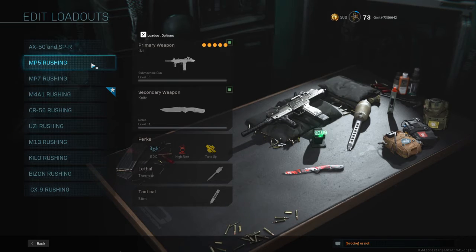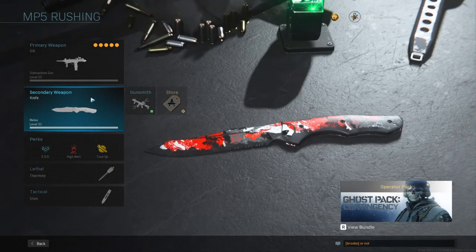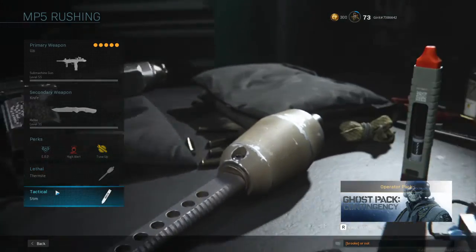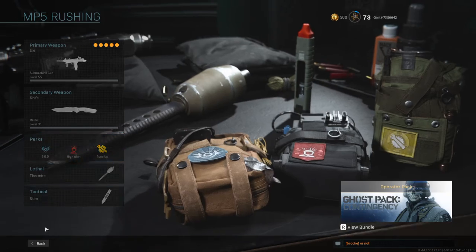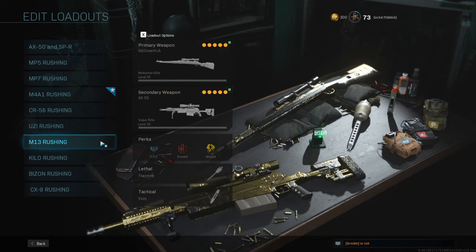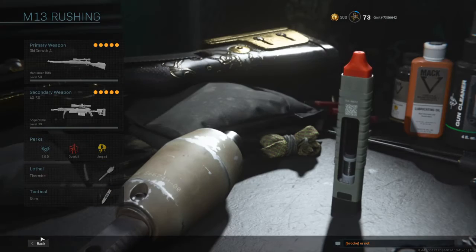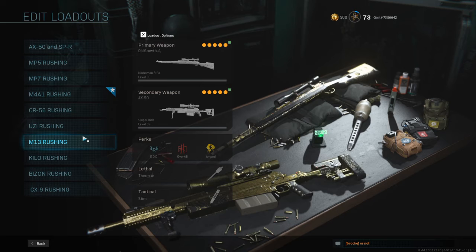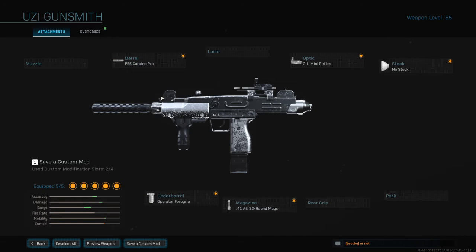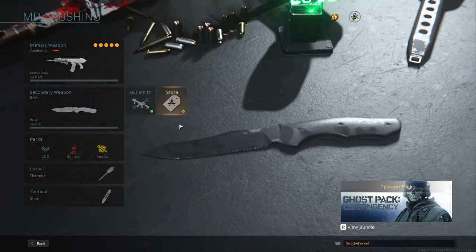Moving on to the second class — the Uzi. This is also a rushing class, which is great for S&D. Secondary is knife, perks are EOD, high alert, tune-up, lethal thermite, and stim. Those perks and lethals will be the same for every single class except one, which will use overkill instead. For the Uzi attachments: FSS hard body barrel, operator foregrip, .41 AE 32-round mags, GI mini reflex sight, and no stock.